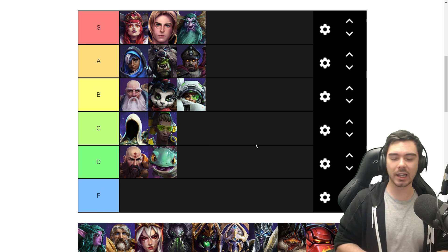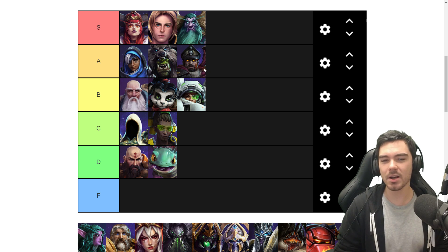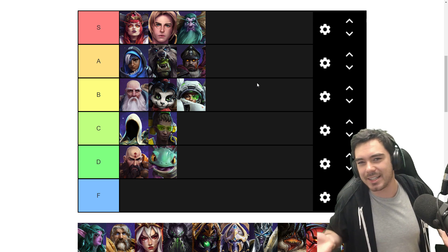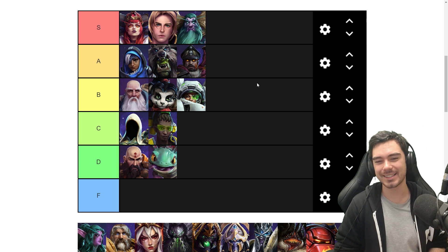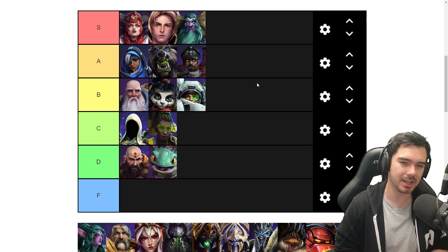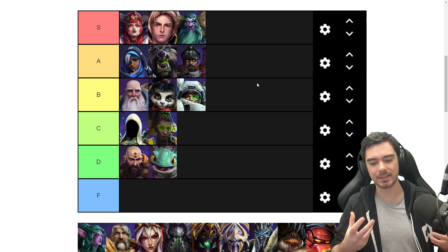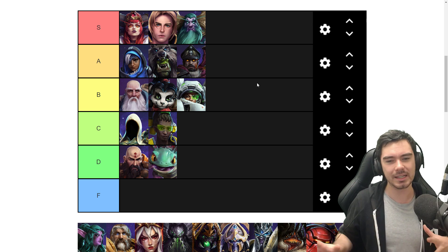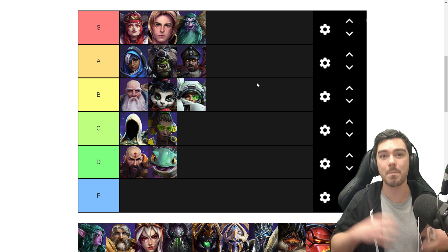Another A tier hero I think is Stukov. One thing I love about Stukov is he really does break the mold of a healer — he looks bizarre. He's like a Russian general with a giant alien arm — it's really strange and not the typical healer at all, which I think is cool. I also love the theme of infection and infestation. And I really enjoy the interaction of his healing pathogen, where you bounce it around and allies transmit it to each other, and then you choose the moment to pop it with your trait on a long cooldown to do a big burst heal.